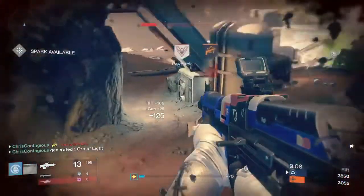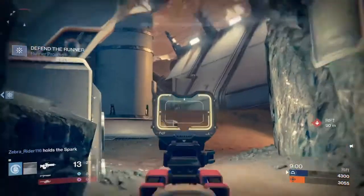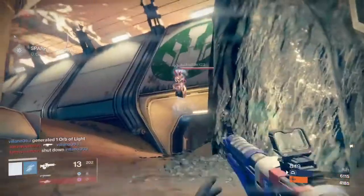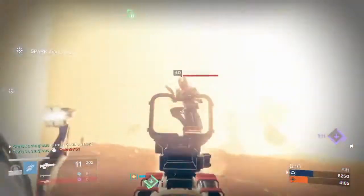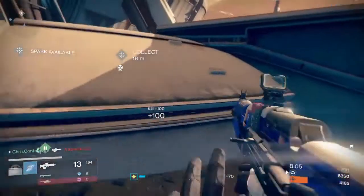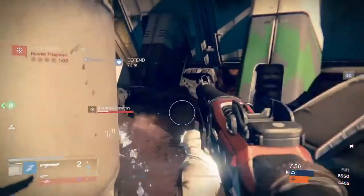The scout rifle we have is the future war cult scout called The Wounded. My current roll is the sights MD Reflex — it's a really good sight. The roll is full auto, Small Bore, Hidden Hand, and I also have Outlaw and High Caliber Rounds if I want to switch it up. With full auto and Hidden Hand this gun is just godly, and if I swapped Small Bore for Outlaw it could kill super fast. It's probably my favorite scout rifle.